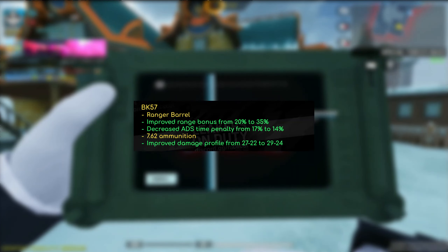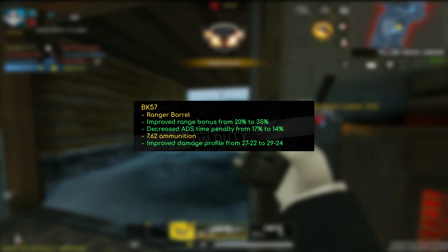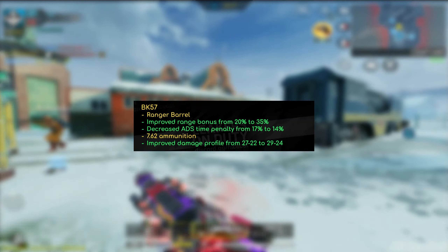First off, we start with a very unexpected change, which is the BK-57. They did some adjustments to the Ranger barrel — they increased the range bonus from 20% to 35%, acting kind of like a makeshift Marksman barrel, and decreased the ADS time penalty from 17% to 14%, so it's going to be a little less heavy but you get more benefits. As for the 7.62 ammunition, it improved the damage profile from 27/22 to 29/24. It's not really a gigantic change — the only multiplier that matters is the headshot, so you get more damage towards the head at longer ranges, but it's not going to make much of a difference. This ammunition option is not going to be really necessary.